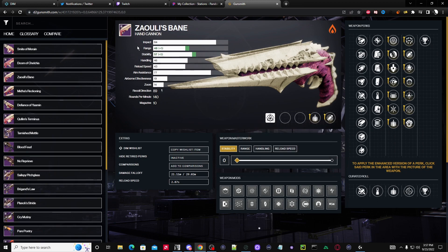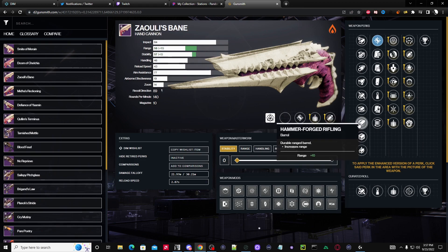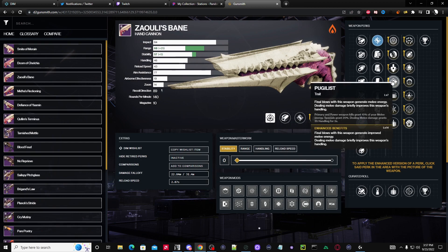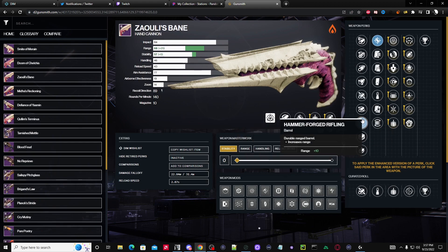I already have plus five in range and stability from my mag. I'm probably going to go with Accurized Rounds, which brings my range up even further. Most folks will go Full Bore, but I could go Hammer-Forged because since I have the five range from Explosive Payload, that basically gives me back what I'm missing from not taking Full Bore.